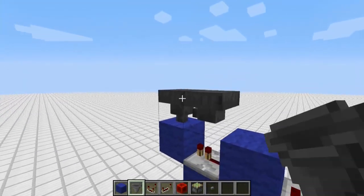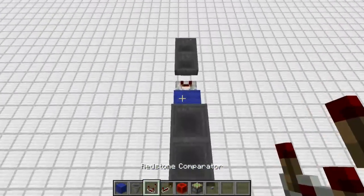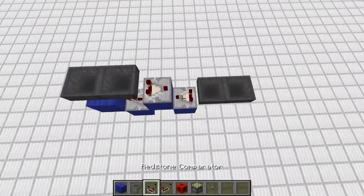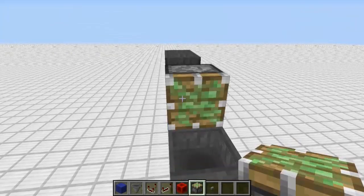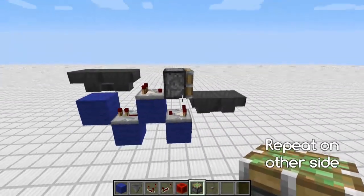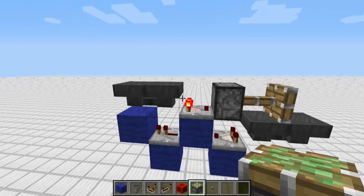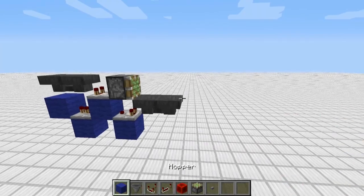Now you're going to place another hopper set together right there, and a comparator coming out of that set, and place your sticky piston right there. That's all you do. Then you'll want to place one item in there, and then let's do the same with the other side.